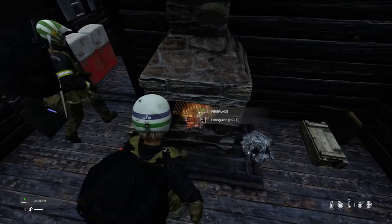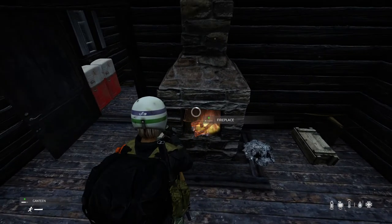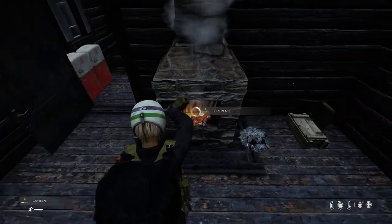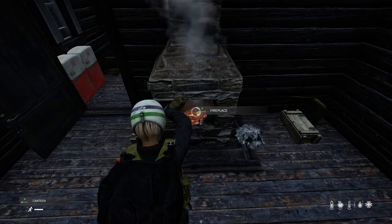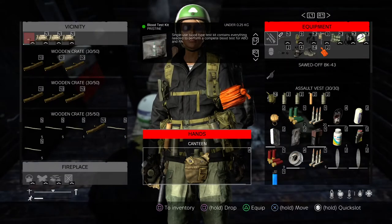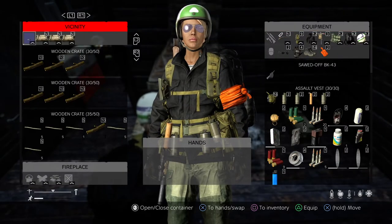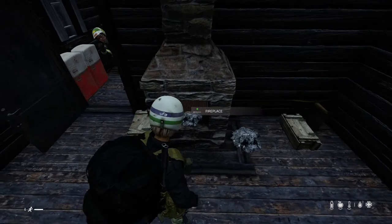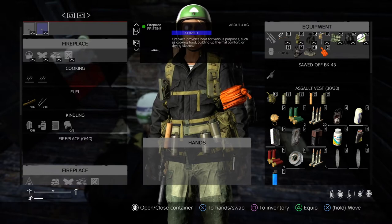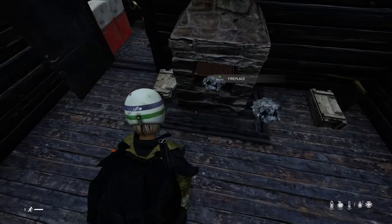So if you encounter the glitch, all you do... I'm going to put out the fire with water. This is what happens. It causes your fireplace to not be usable afterwards, because it will be soaked. So if you look at the fireplace, you will see that it is soaked.